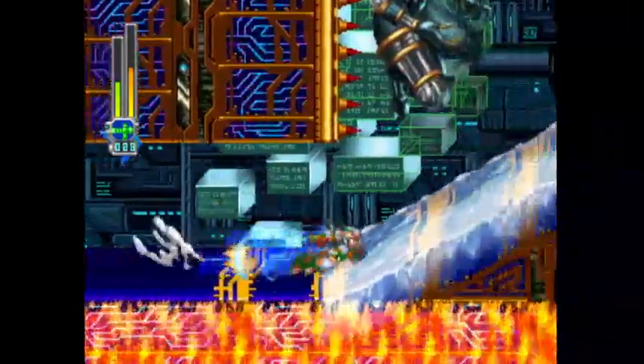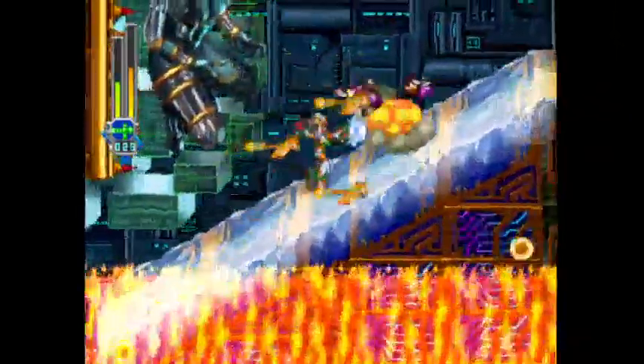And there is going to be ice here and spikes — it's all just intimidation. These really aren't threatening at all as long as you keep dashing and jumping.